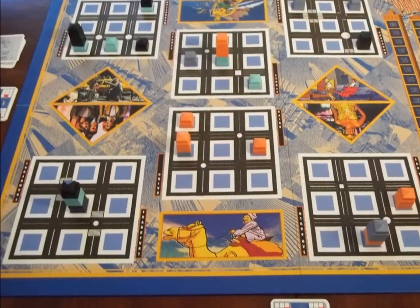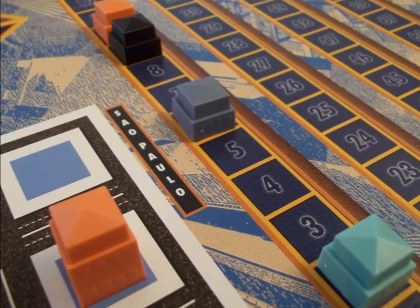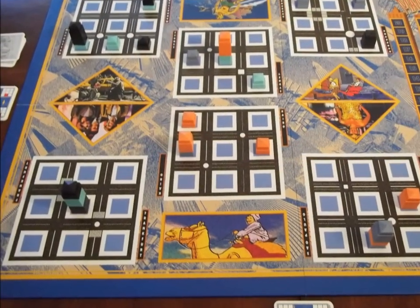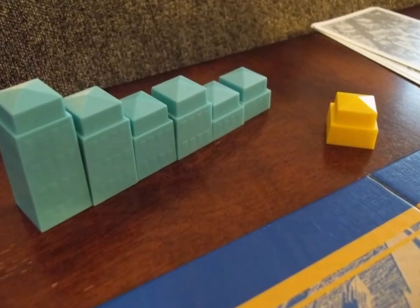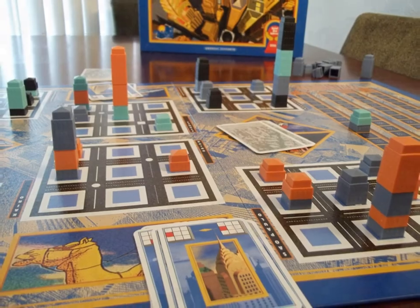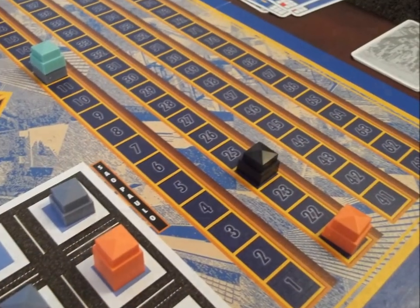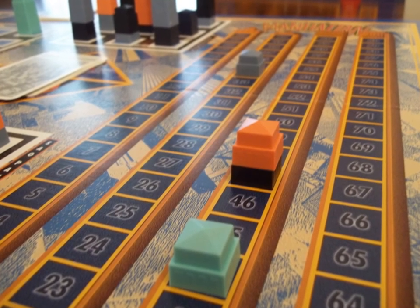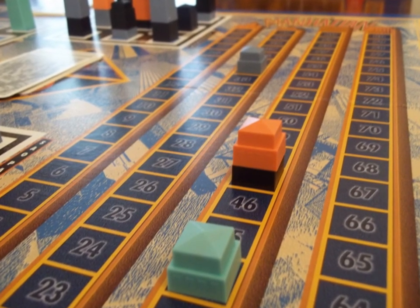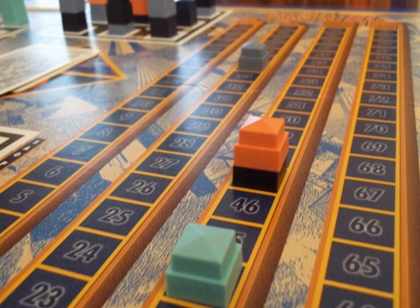No points are given for ties. Then each player gets 1 point for each hotel they own — remember, you only own hotels if your color is on top. Players then select another 6 buildings, the start player moves to the player on the left, and another round is played. This happens a total of 4 times, and the player with the most points at the end wins. The rulebook has no resolution for ties, which oddly enough happened to me for the first time during the play I did for this video, so apparently it ends in a tie.